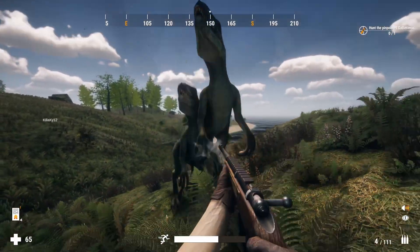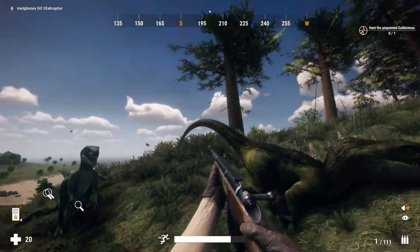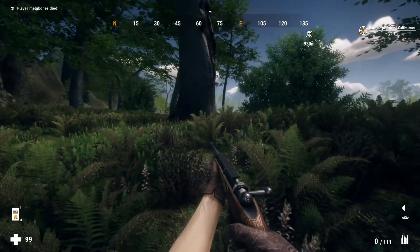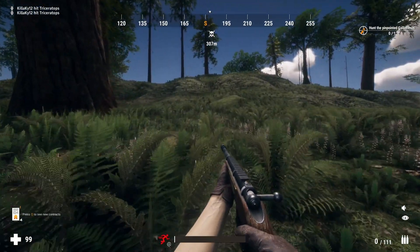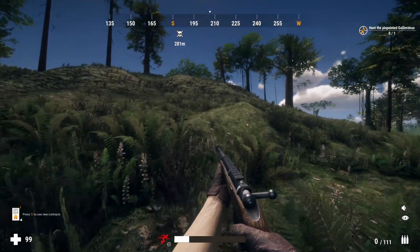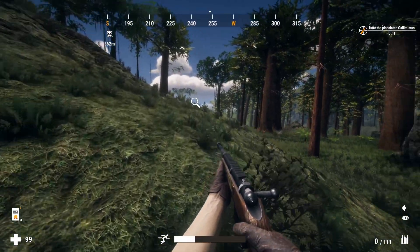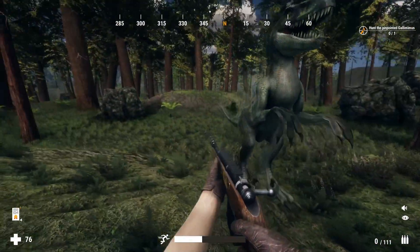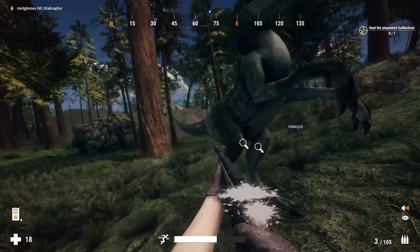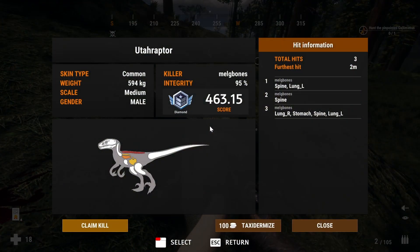Now this was an interesting encounter — a few Utah raptors. I was hip-firing the rifle, not aiming down the sights, just trying to get these things off of me. You do have health in this game and I ended up dropping two of them before unfortunately dying. I returned to the scene of my death to collect ammo and equipment I'd dropped, and almost back at the same spot I found the last of those three raptors still alive. I'd forgotten I don't have auto-reload, so I took a couple of very quick shots and managed it with only 18 health left.